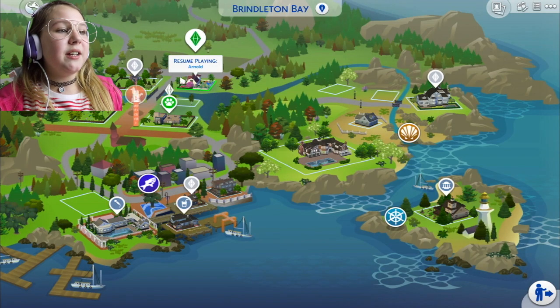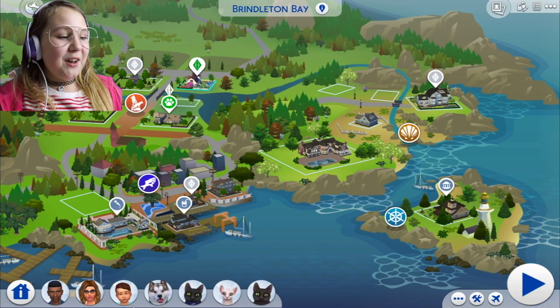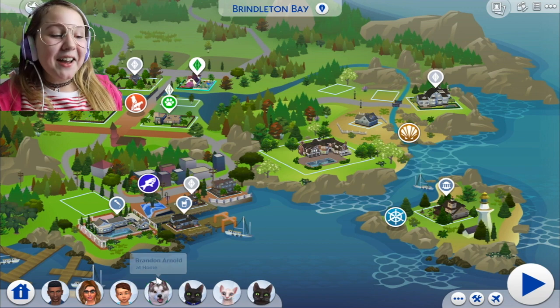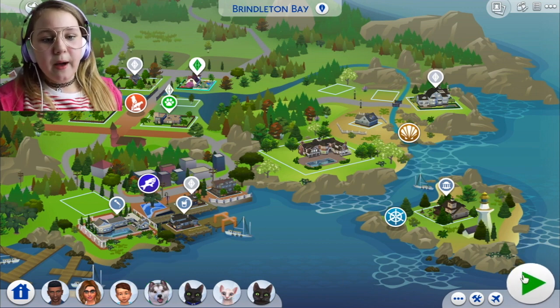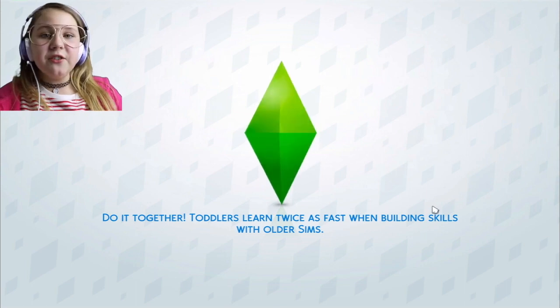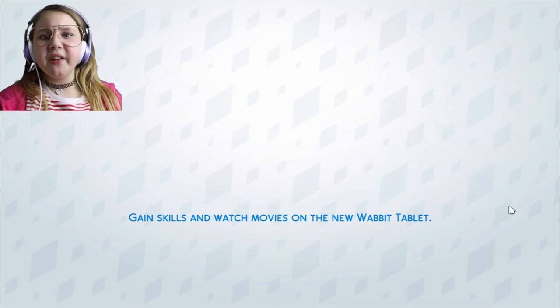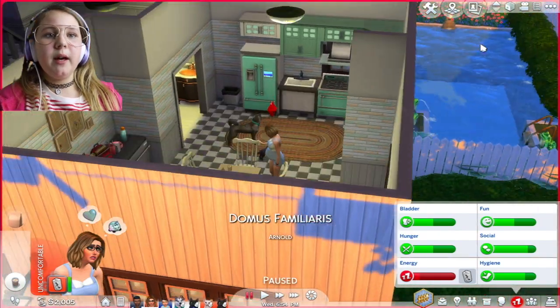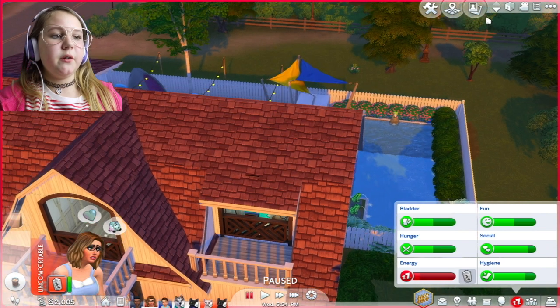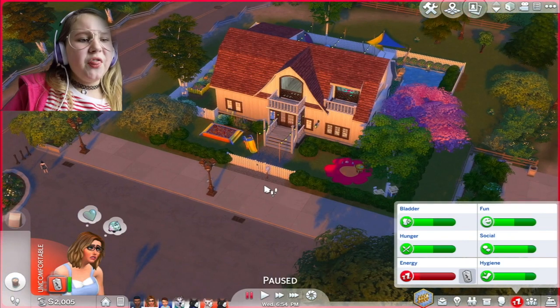I just want to say I have changed the house completely — a lot has happened. Marlo has grown up, so it's Brandon, Penny, Rube, and Pizza. Everyone has grown up except for the adults. I changed everything offline, so let me zoom out — oh, I've just given you a spoiler alert, haven't I!